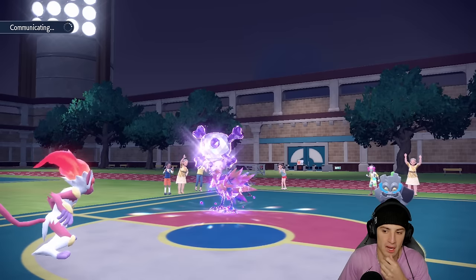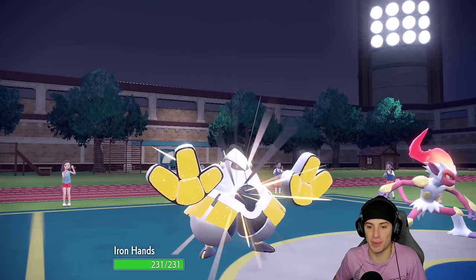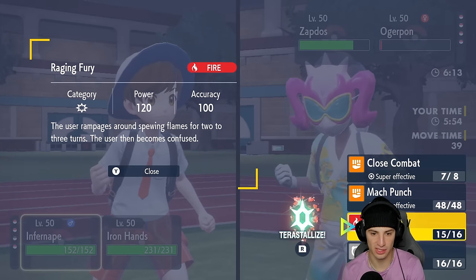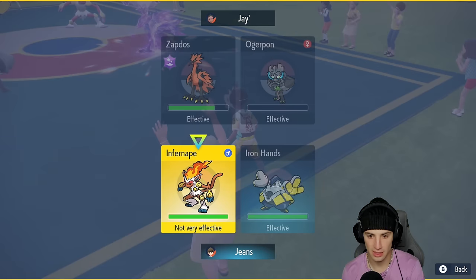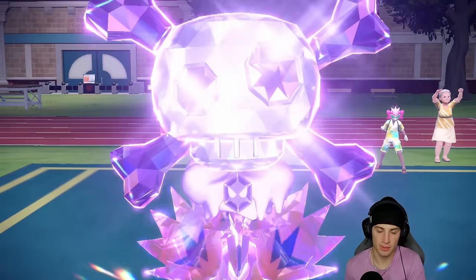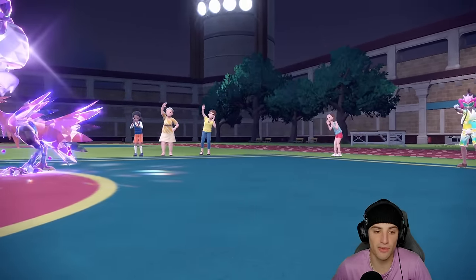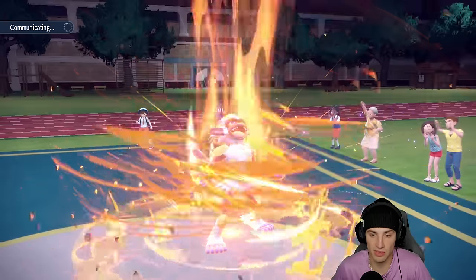Iron Hands comes out here. I'm just going to Fake Out the Ogerpon for the KO — not dealing with that. I want Raging Fury to go up against the bird. I could go into Rampaging Flames for two to three turns. Raging Fury did go after Ogerpon when it should have gone after Zapdos — but I'll Fake Out for the KO here and Raging Fury gets off some damage on Zapdos. I have Focus Sash so I'm hoping Zapdos Drill Pecks me down to it.